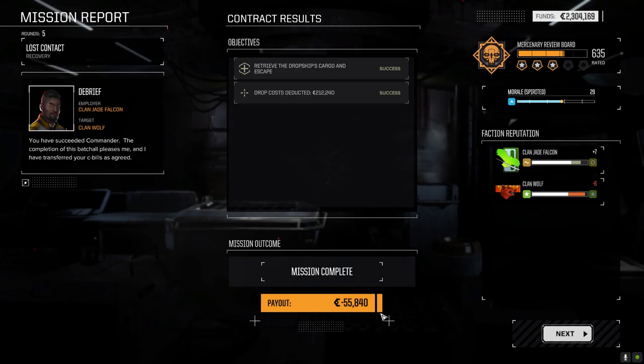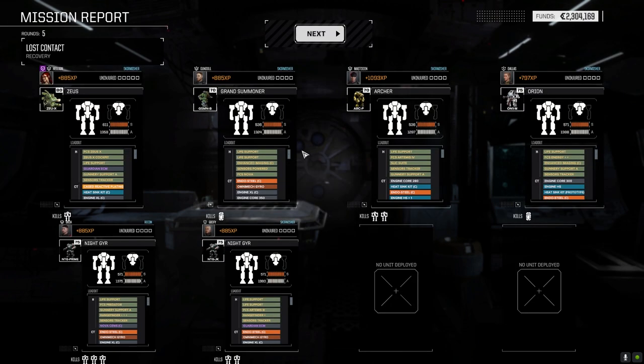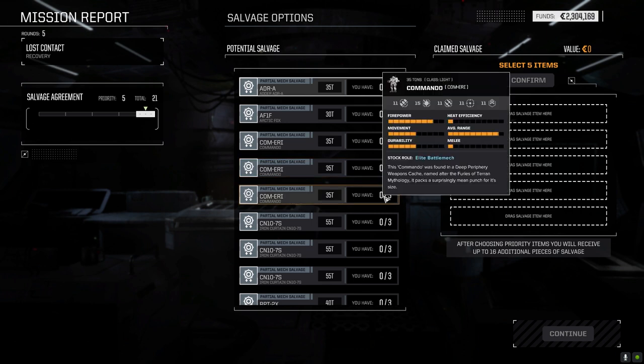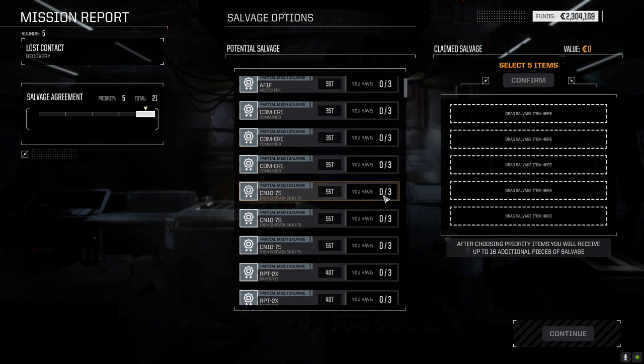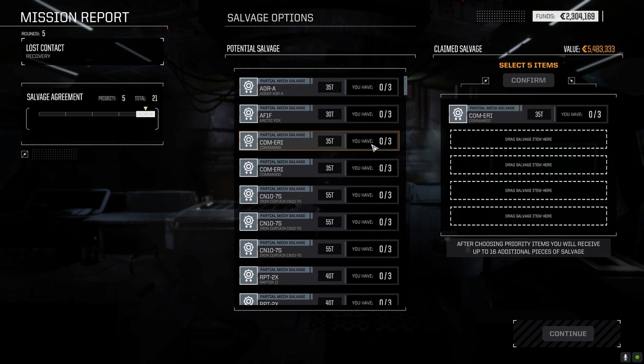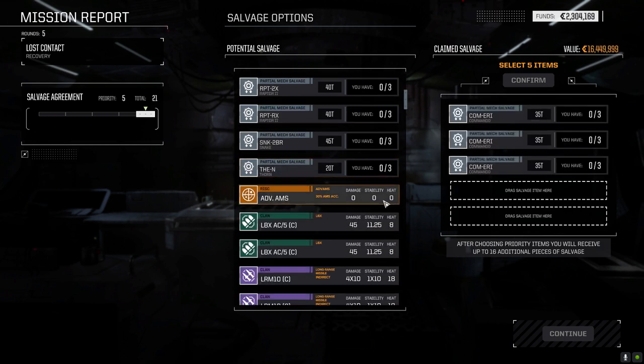Minus 55,000 C-bills. Oh well, whatever — don't care about the C-bills, we can make that up. I think we took a handful of damage and that was it really. Let's see if there's any mechs. There's the Irinia we can put together and then sell it — that would give us a good amount of C-bills. Raptor 2 — let's do this, because he's got weapon mounts and stuff on him.